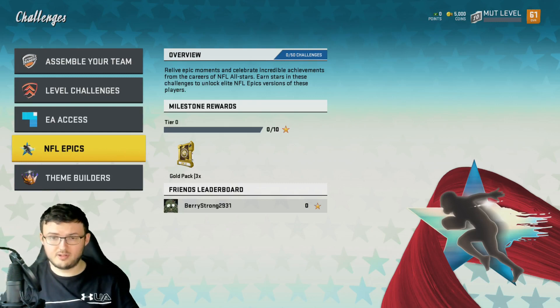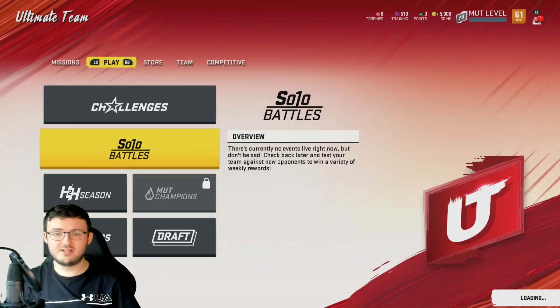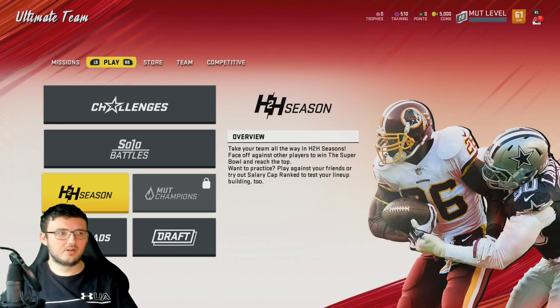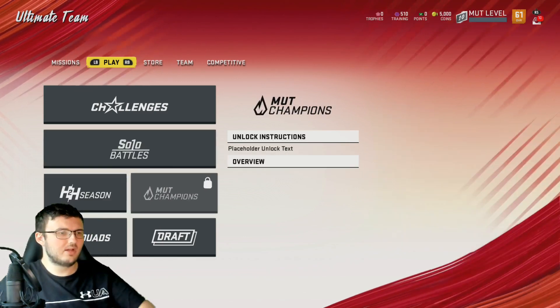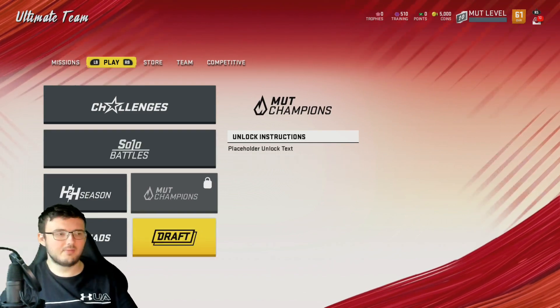Stars are what you really want to go for. This is EA Access — they will add more challenges as the season goes on, keep that in mind. I do not have gold on this account, so I'm not able to do Solo Battles, but Solo Battles are the same thing as last year — nothing special. MUT Champions shows a placeholder unlock text because MUT Champions is not available yet.